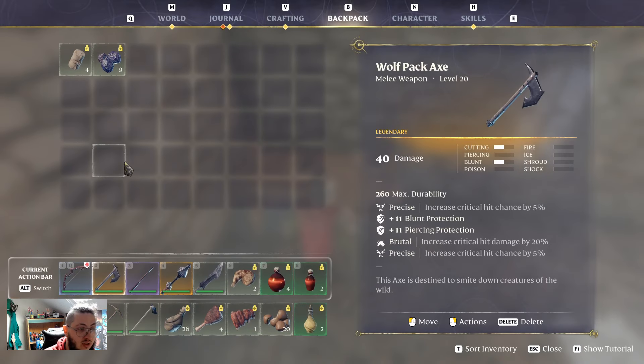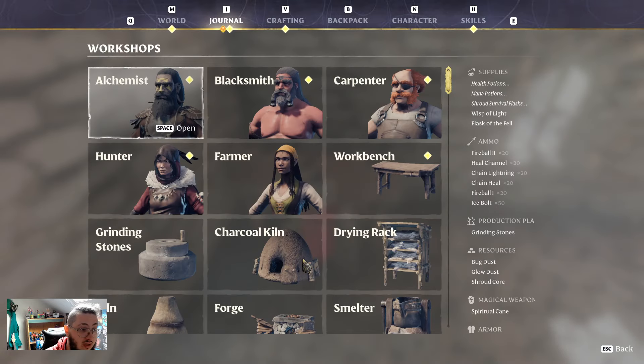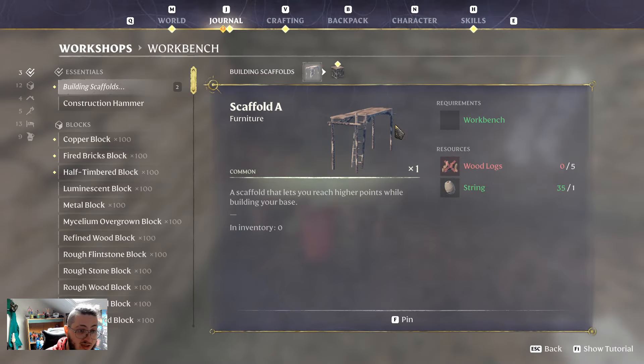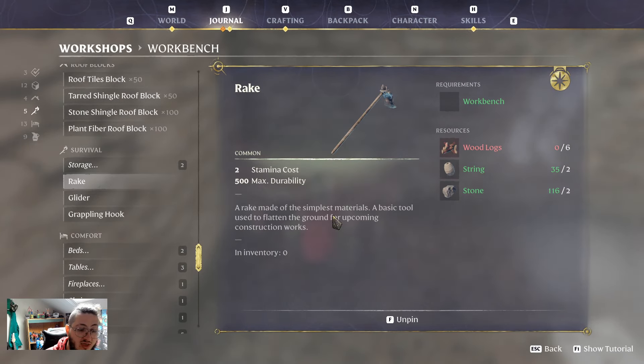In order to fix the bug, you need to go to your journal where it says 'Workshops.' Click on that, then select the workbench, and you will find the recipe here. Once you've done that, just pin it.